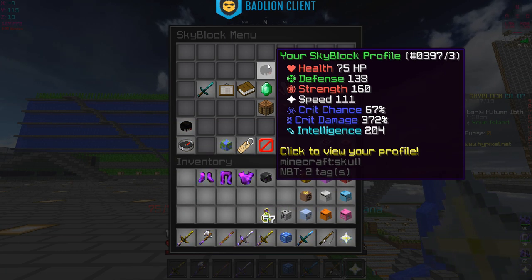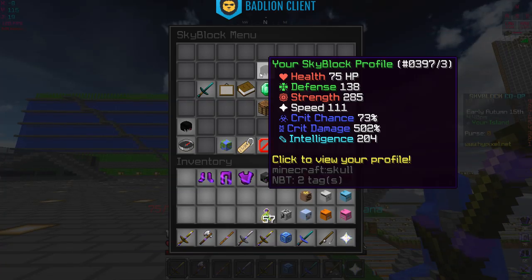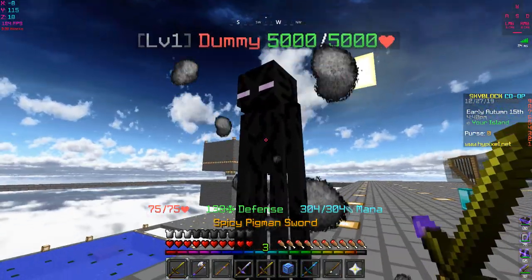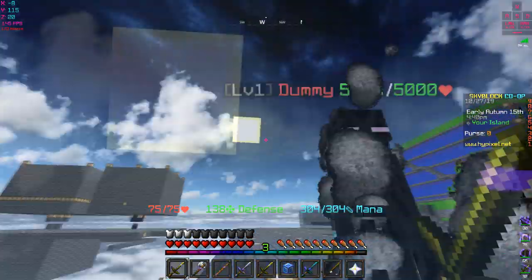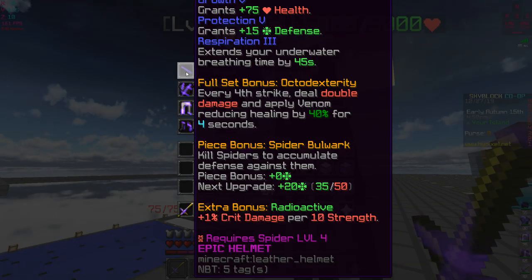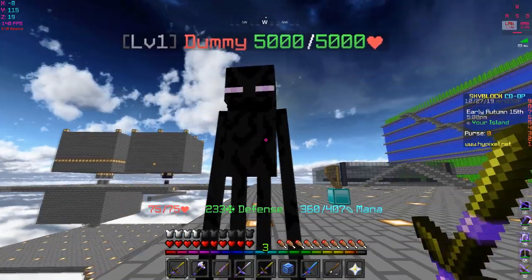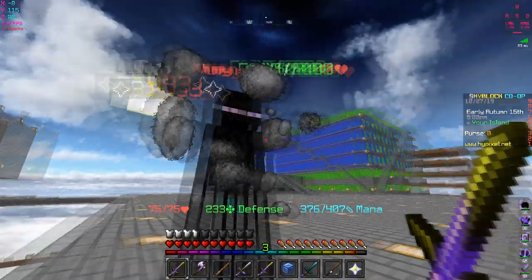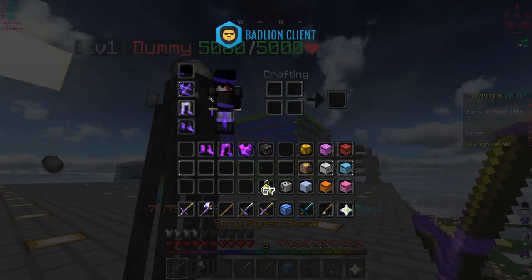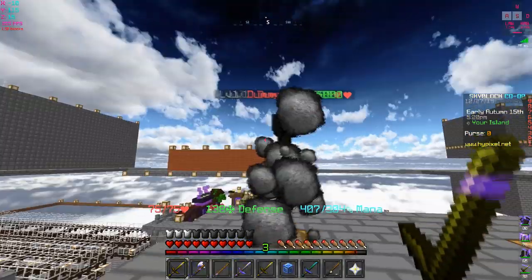372% crit damage and 160% crit chance. Holding the raider axe we get up to 440 crit damage, pigment sword 502. That's a lot - 22,000 damage with raider axe and 31,000 with pigment sword, not bad. With the tarantula helmet there's no strength on it yet, only on my pigment sword, so still 31,000. Raider axe goes up to 23,000.